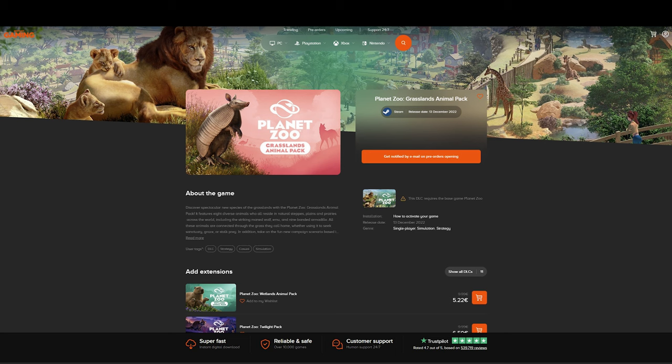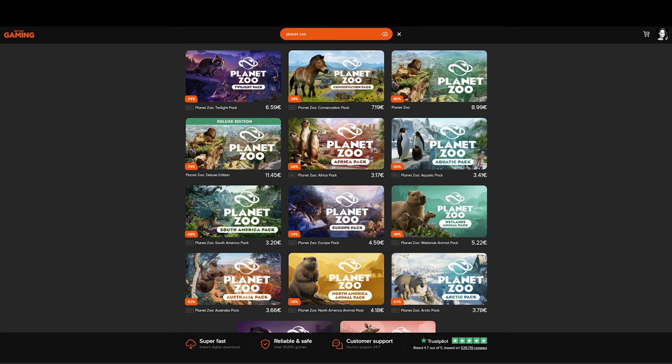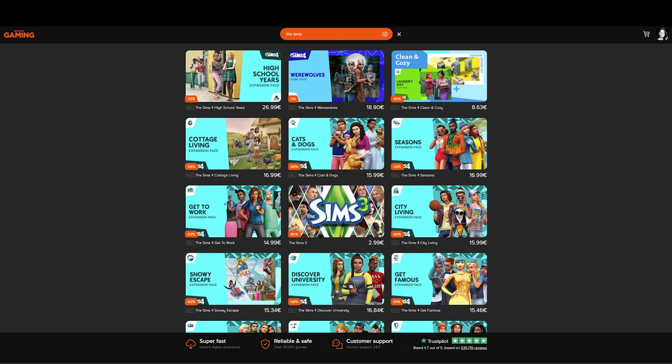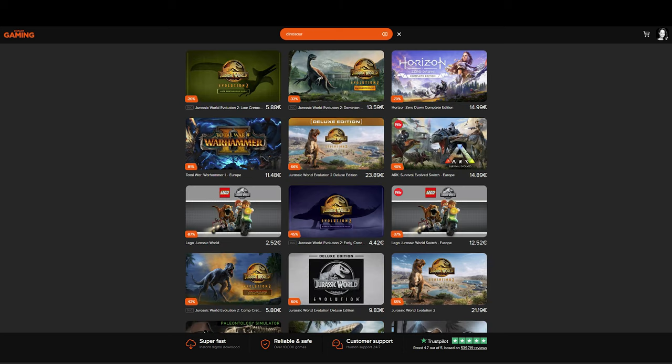Now if you're interested in getting the Grasslands Animal Pack, then please do make sure to check out our sponsor of the channel, Instant Gaming, because they offer a really great discount on many of our most favorite games, including Planet Zoo and the Grasslands Animal Pack, and all the other Planet Zoo Packs, but also other games like The Sims, Cities Skylines, Farming Simulator, Jurassic World Evolution, Free Historic Kingdom, and so many other great games.